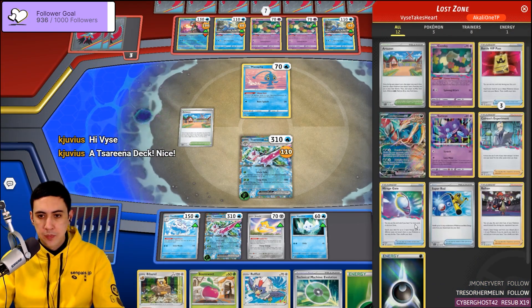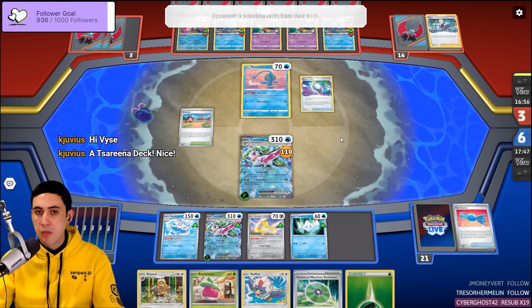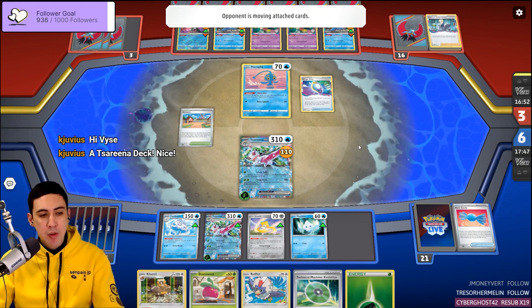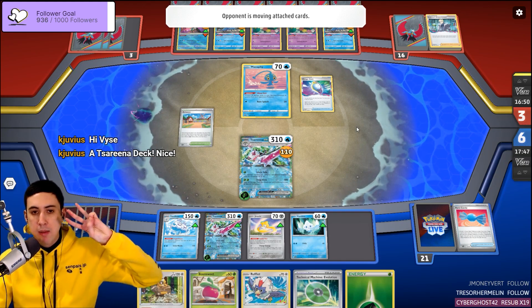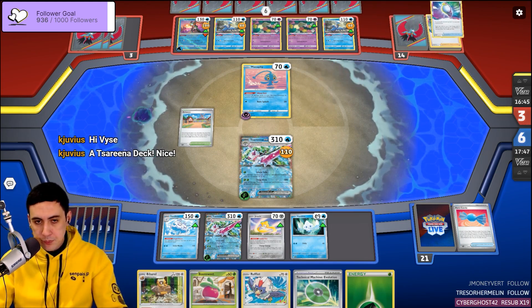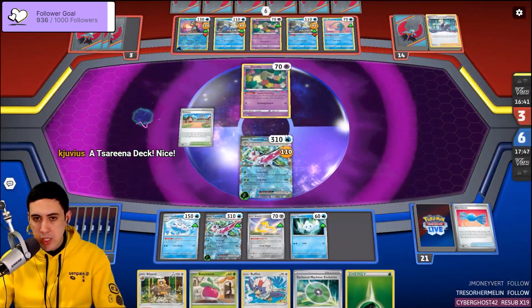We've used one Switch Cart and that's it. So we're going to have to fight through the switch carts. They have three more attacks this game, basically. If everything goes our way, they can attack three more times. They could also start attacking with Comfey, but that's not likely.